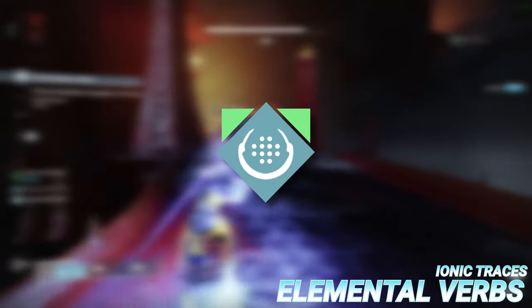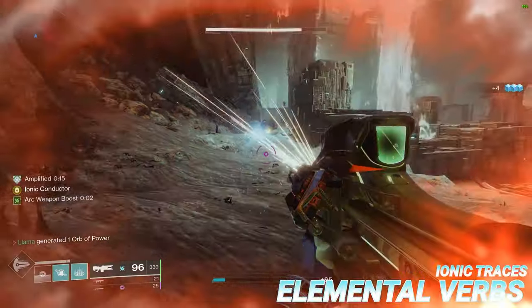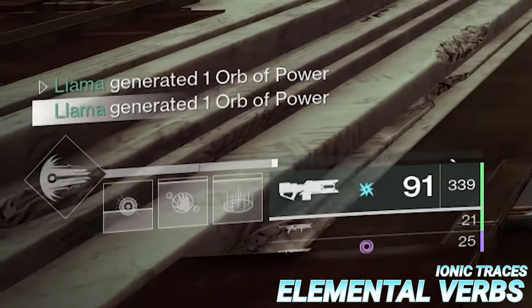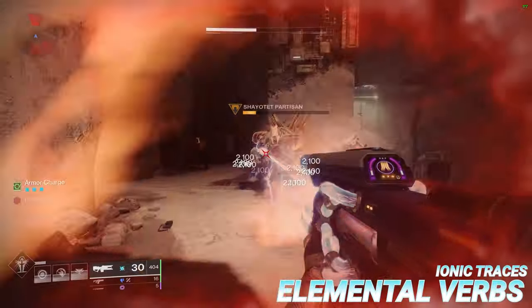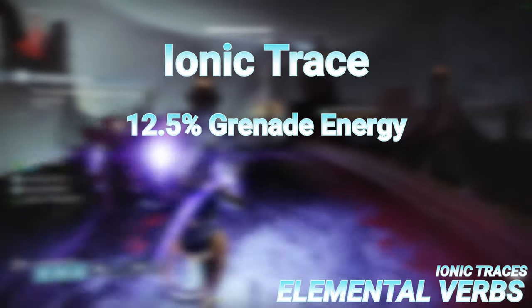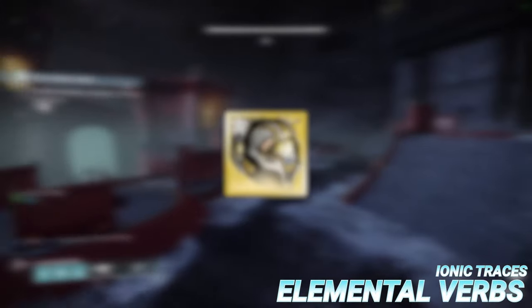Moving on, we have Ionic Traces, the only other arc buff besides amplified. An Ionic Trace is a small bolt of energy that travels along the ground seeking out the player. Once collected, you gain a small amount of energy to all of your abilities, and fun fact, you don't have to be on arc to receive the benefits — even if you're on solar, for example, collecting an Ionic Trace will still grant ability energy. A default Ionic Trace grants 12.5% grenade energy, 12.5% melee energy, and 15% class ability energy. This can be enhanced by a certain exotic, as you'll see later.